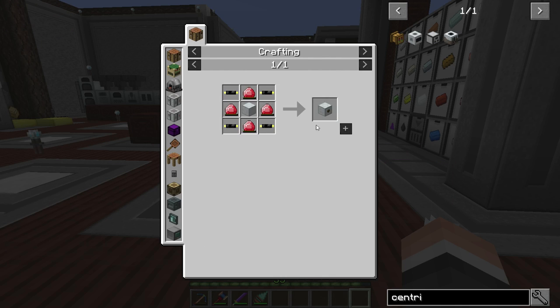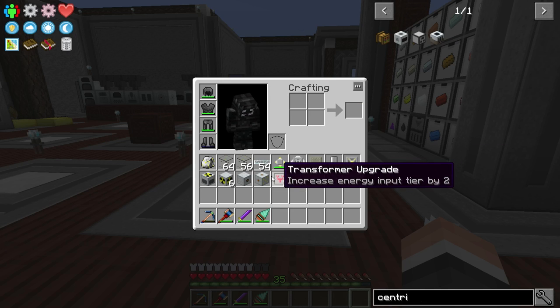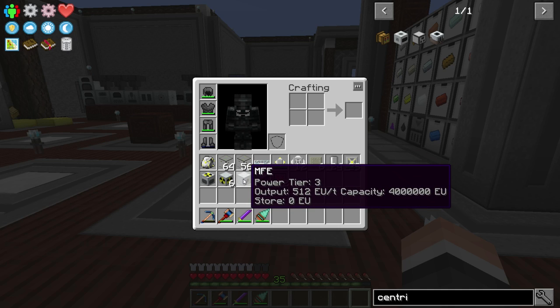I made an MFE; this is going to be able to output 512 EU. We are then going to convert it, but I wanted to be able to take the power. It's tier three power. We're then going to throttle it down with a transformer — an MFE transformer. It has four million capacity, which is kind of why I wanted it — a nice big battery.